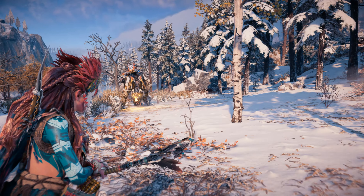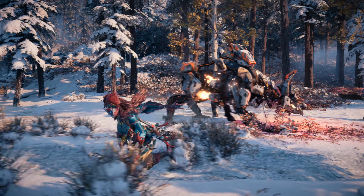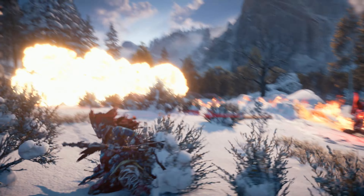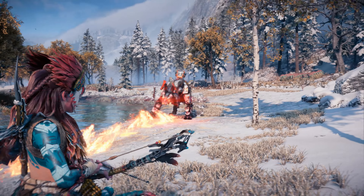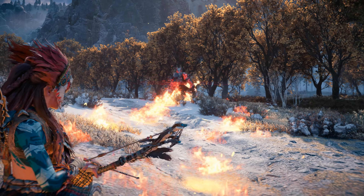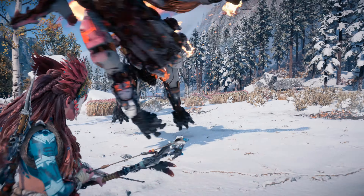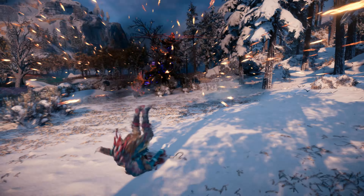Now let's familiarize ourselves with the Scorcher's range of attacks. Watch out for its fiery bite. Its ranged attacks include a wave of fire as well as its mine launcher — thankfully, these can be easily dodged. Here you can see its signature move, Ignition Boost, where it turns itself into a literal rocket for a devastating strike from afar, leaving a fiery wake in its path. Keep dodging to the side to avoid its fiery claw strikes. Stay too close and you may find yourself engulfed in its AoE firestorm attack.